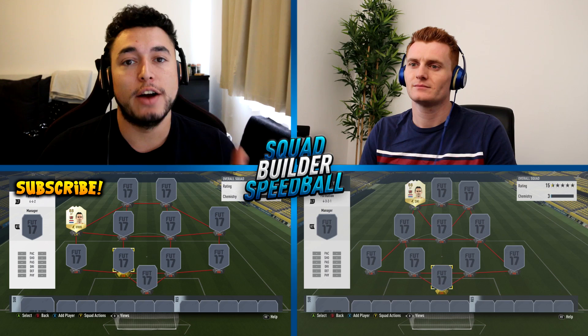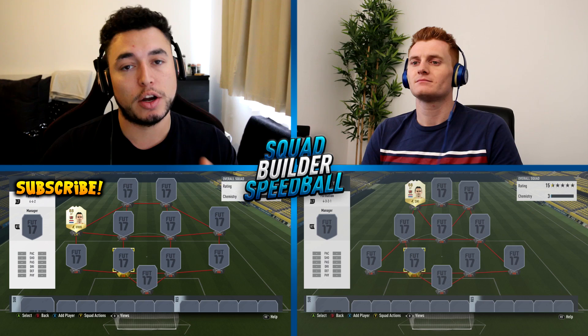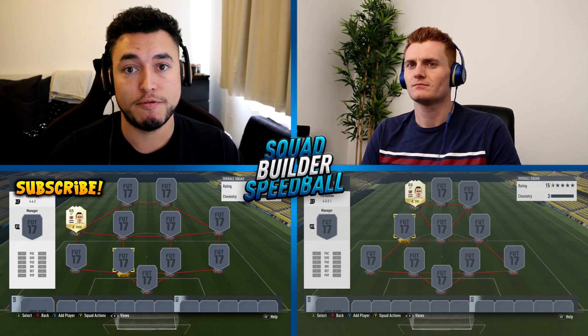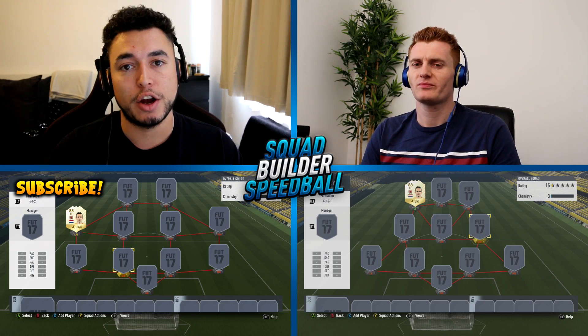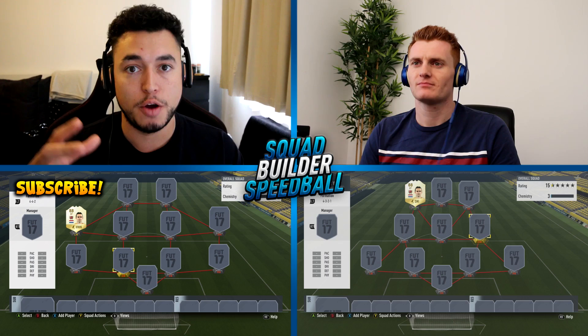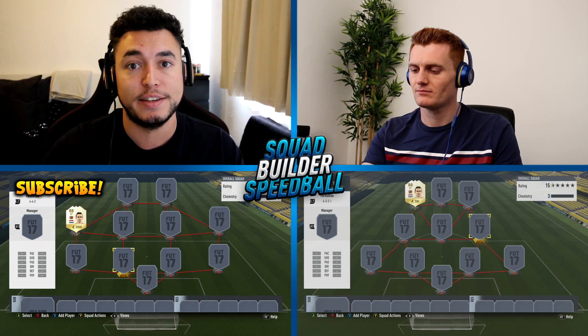We've got a marquee player, which is, of course, Overmars, as you can see on both of our screens. It's kind of different to most series because we've got a spinning wheel involved. You get to pick your formation - both of us get to pick our own formations. There's then going to be a second player that you've got to go and pack in the pack store. In today's episode, we agreed we're going to go with any defender, 81 rated or above, that's not in the Premier League. The first person who goes over to the pack store and gets that player initiates a six-minute timer, and that countdown timer is starting for both players.